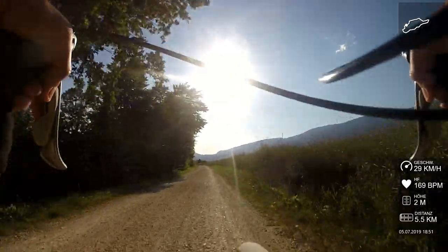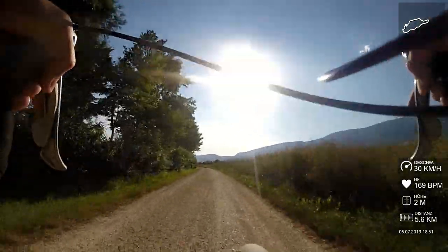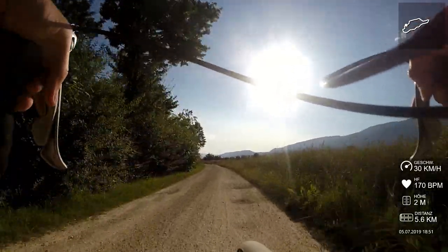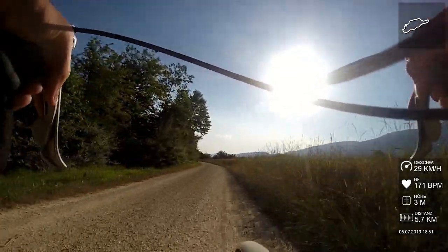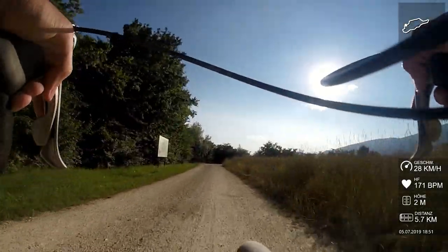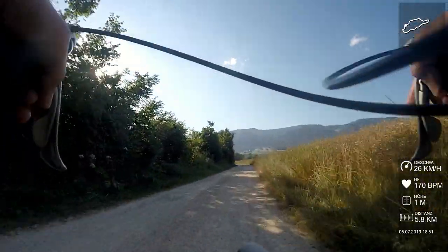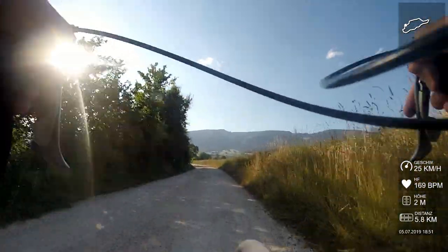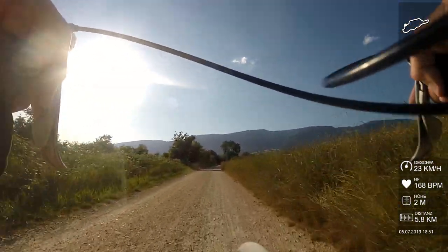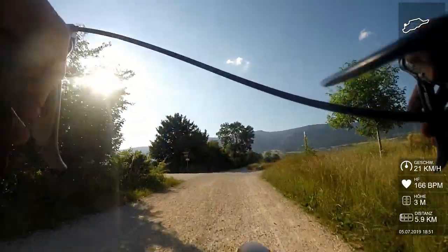I was trying to keep up with my virtual self, my prior best, and I was doing a pretty good job of it. But somewhere around here, towards the end before turning back in the other direction, it told me I was off course — but I wasn't. I was actually on the right course. I know this course well enough, and I could see on the map. But anyway, it said I was off course and knocked me out of that mode where I was competing with myself. So at that point I didn't know if I was ahead or behind my prior self.